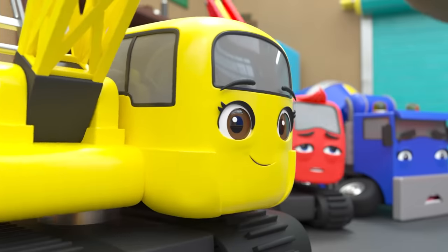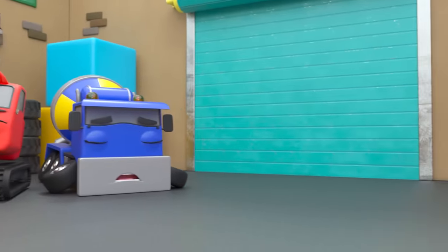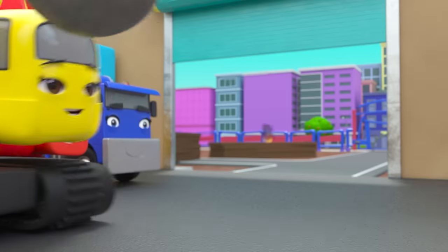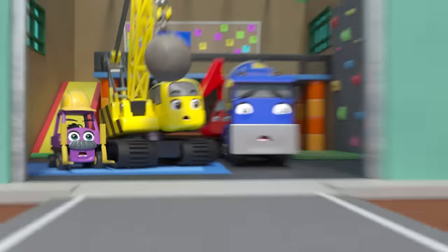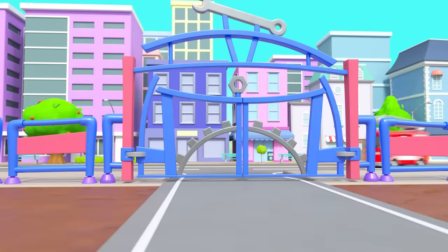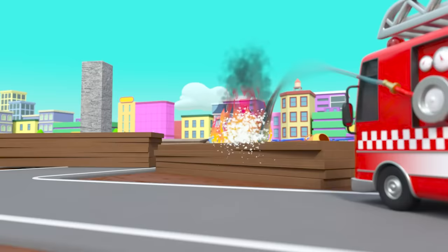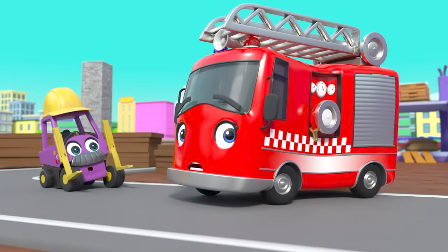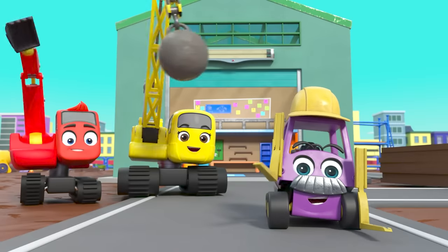It's a boiling hot day at Construction HQ and the gang are very hot and bothered. But there's no time to rest — they've got a busy day ahead. What's Daisy spotted outside? Oh no, it's a fire and it set off the fire alarm. Here comes Ashley the fire truck. Sure she can put the fire out! Phew, hooray for Ashley. And off she goes to help some more people across town. Bye Ashley, thank you.